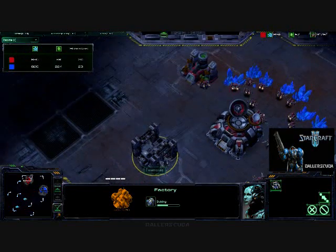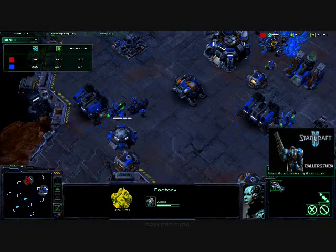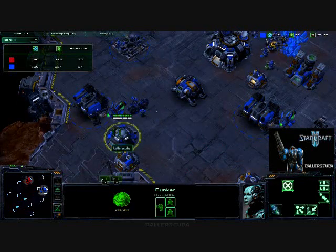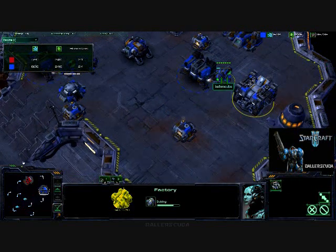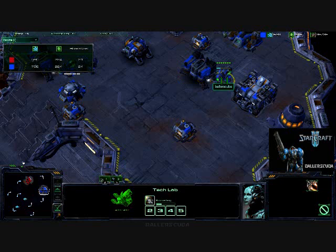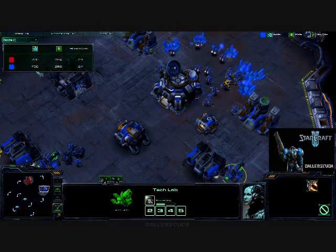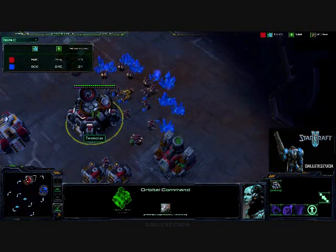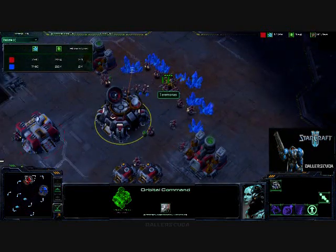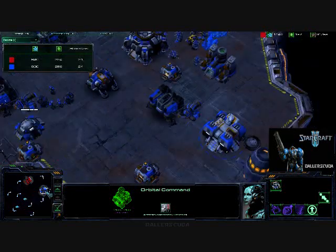I've already forgotten what the upgraded bunker looks like because it's been so long since I've actually seen one. Don't get the upgraded bunker — it's really just for early game, and you don't want to waste any minerals or gas, especially gas in the early game. I still have a lead in the harvester count. I do have mules out, so that number is high in the minerals. He does have an orbital command and a mule as well, so the difference right now is in the minerals, as we both just have two gas fully saturated.